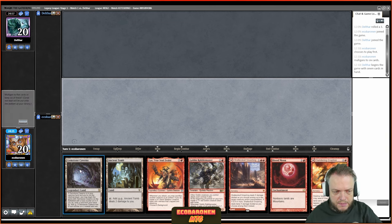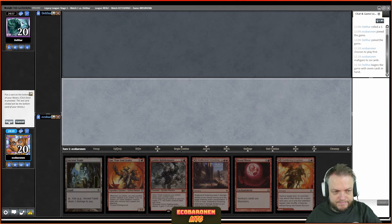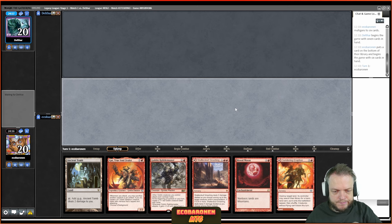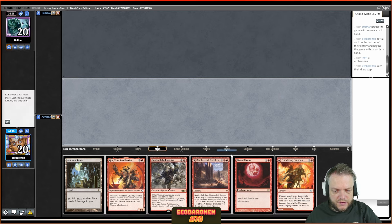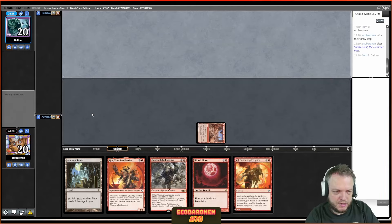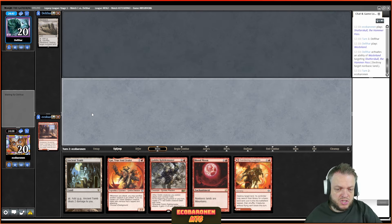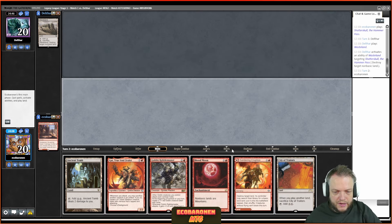This next hand is a bit better, not amazing. I can keep, get rid of Gemstone Caverns. Hmm, which of these lands is more likely to be good? I think it's Sundering Eruption, but both are quite bad. Pretty unfortunate when you don't have a turn-one play, especially in the Vexing Bauble version, but I don't think going to five is the way to go. We're getting Wastelanded here — good play by the opponent.